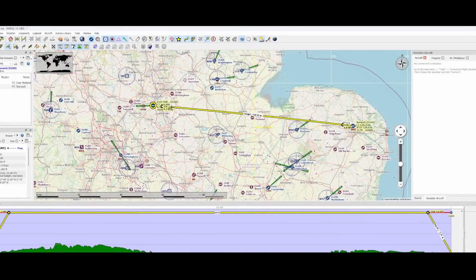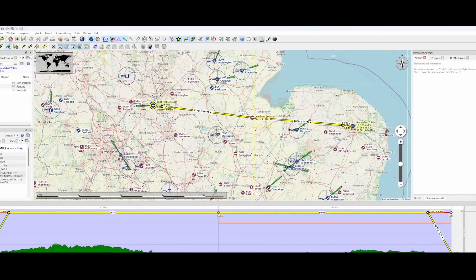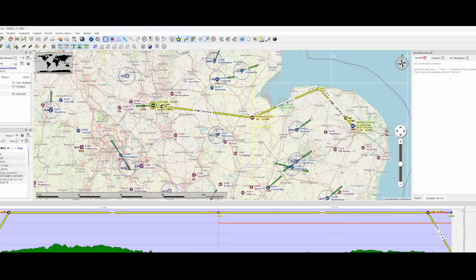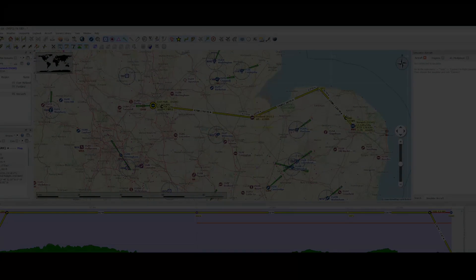If you're flying VFR or aren't too bothered about paying, then I would recommend the trusty Little Navmap. While it is not as glossy as Navigraph, it allows you to flight plan seamlessly with VFR landmarks if you prefer, and the best thing is it's free.